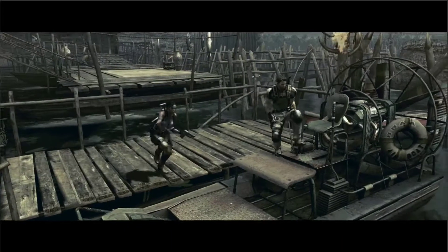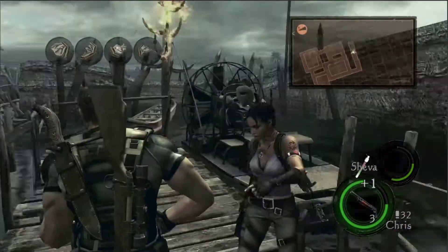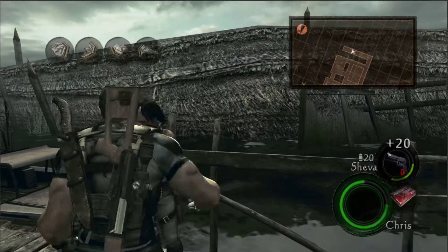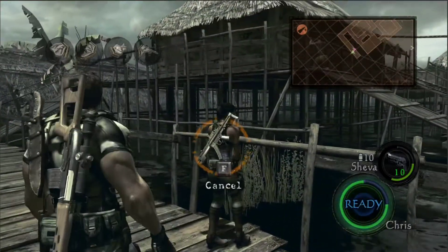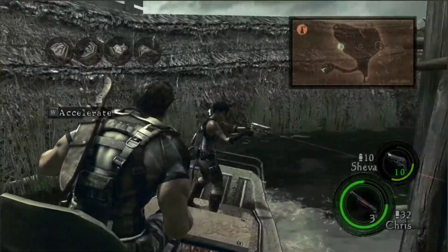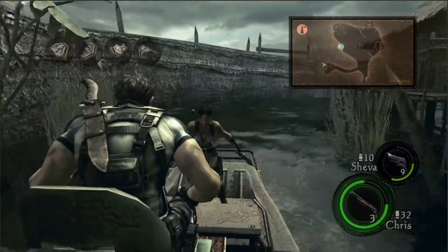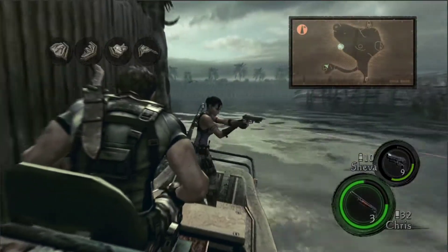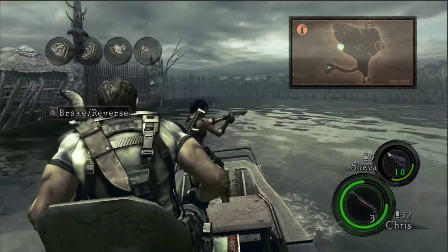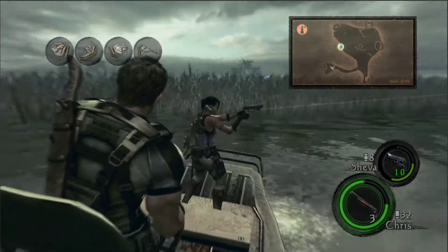There's a transition here - I restarted the checkpoint because Sheva didn't have ammo for the next part, so I needed to give her ammo. The enemies don't despawn if you restart a checkpoint, which is kind of weird because they always do in other parts of the game. The part coming up is really bad - you need to count on Sheva to do things. She needs to take out the guy in the tower so we can progress, and there's no other way unless you take out the dudes first.